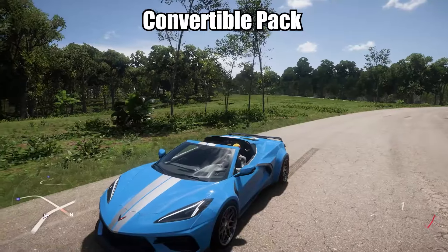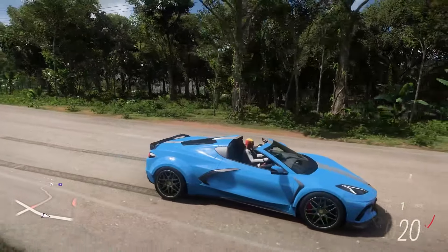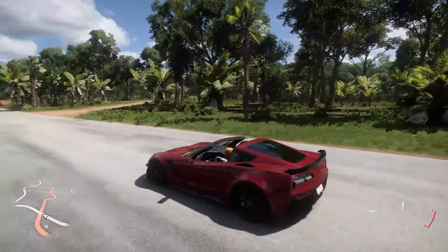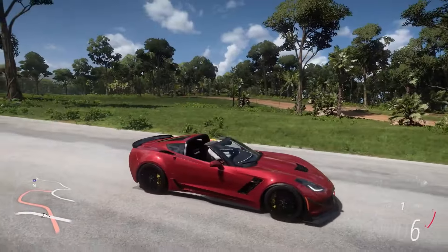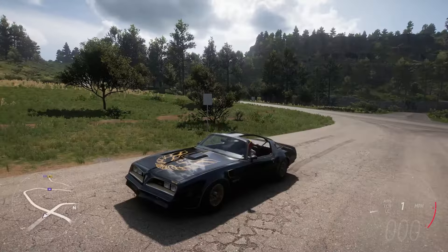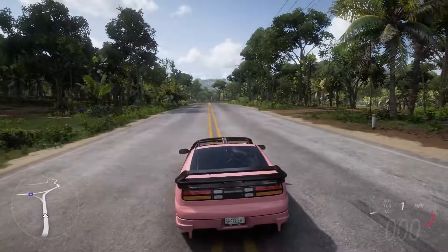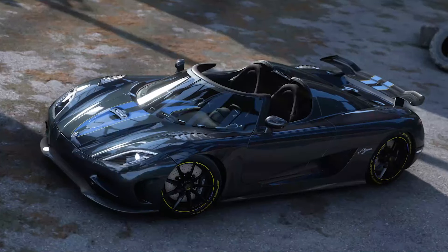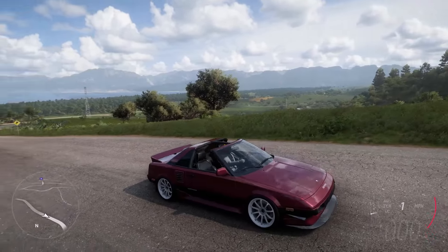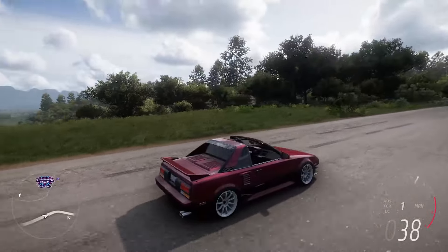The Convertible Pack mod is pretty self-explanatory — it's a pack of 11 cars with removed roofs, side windows, and roof windows to make them look like convertibles. The pack includes five Corvettes, from the brand new C8 to the old '95 Chevrolet Corvette ZR1, and other cars like the Lotus Exige S, Pontiac Firebird Trans Am, Nissan 350Z Twin Turbo, and also a 2011 Koenigsegg Agera, which looks really awesome but unfortunately is a DLC car. I feel like this mod really goes well together with the Mexico map and its weather, and you can also show off your cool looking character.